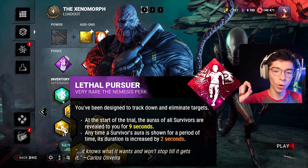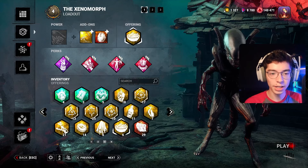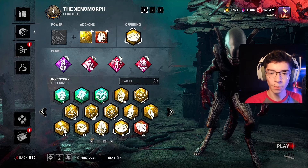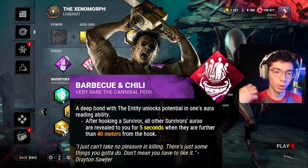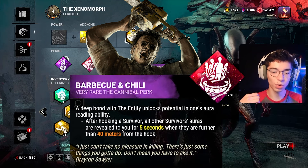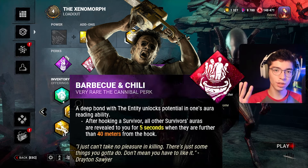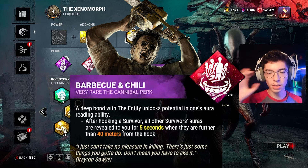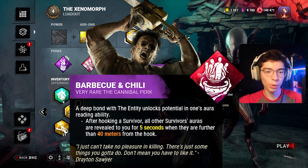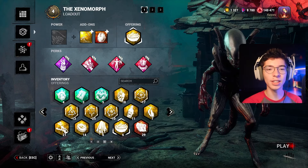Lethal Pursuer — for the first 9 seconds of the trial, I can see where everybody's at and get an instant chase that way. On top of that, it extends all aura-reading perks by 2 seconds, so Nowhere to Hide becomes 7 seconds instead of 5. Barbecue and Chili is another chase perk — if I hook somebody, I can see anyone 40 meters or more away from me, and that aura duration also extends to 7 seconds. So I can track people for a decent amount of time.